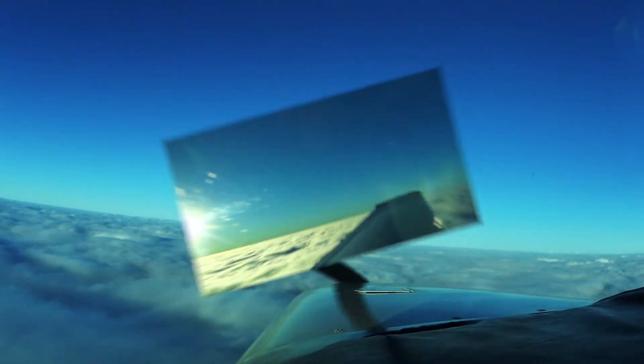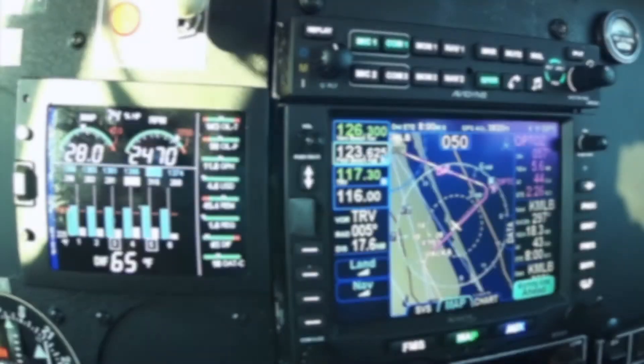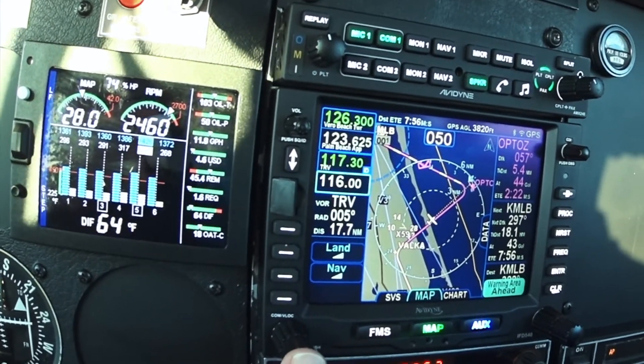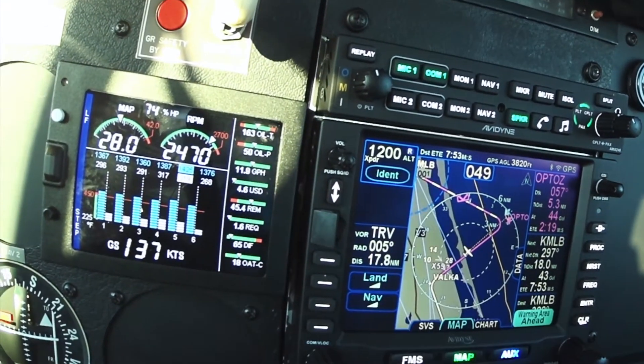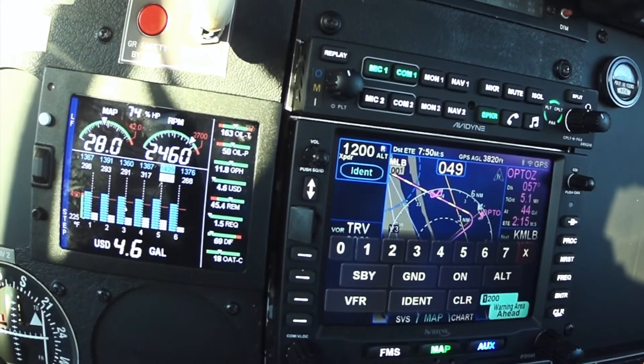As you can see, going between the flight management system and map really gives you a whole lot of information. Really easy to use. Is the transponder integrated? It is. And to set the transponder, you hit your COM V-LOG button once, twice, and there you are. There's your transponder. You push it and you enter your code.